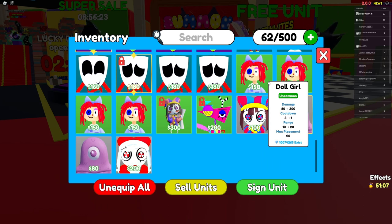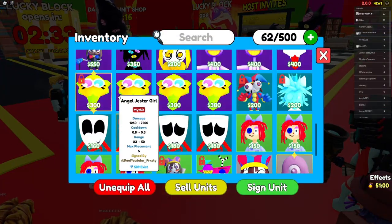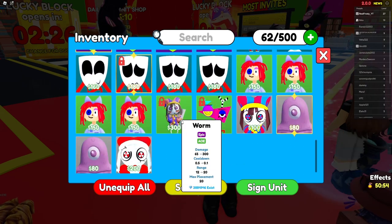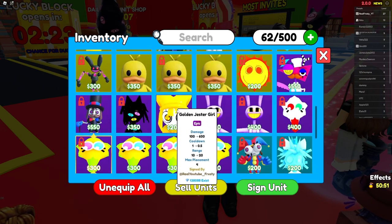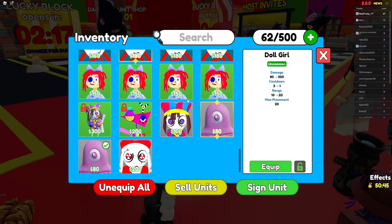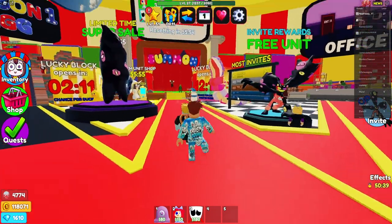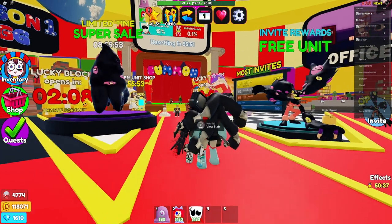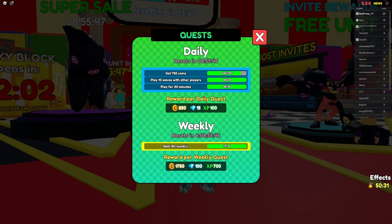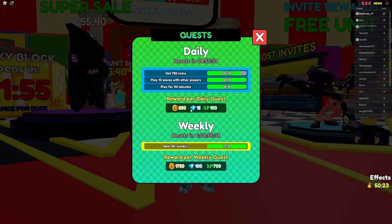I want to use a common, uncommon, epic, and legendary. Golden Jester Girl is an epic so she'll fill that slot. We'll use Pink Thing, Dog Girl, and Sad Mask Man. Also, there are money units. When you play, always go to your quests — quests are important because you get a lot of coins. Weekly you can get 10,750 coins, which lets you summon 10 units.